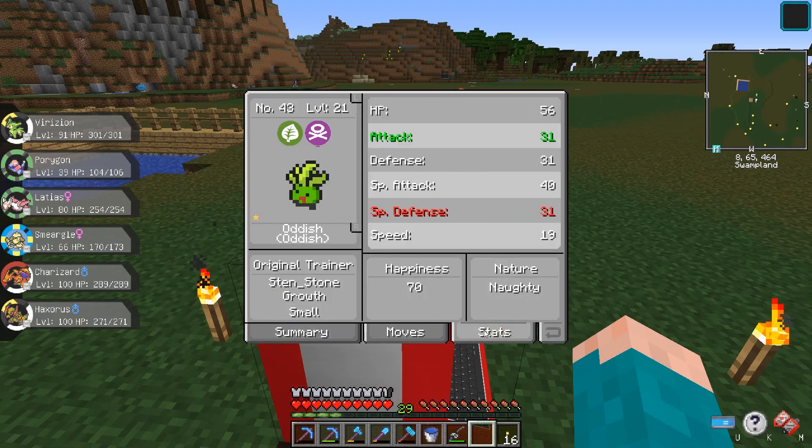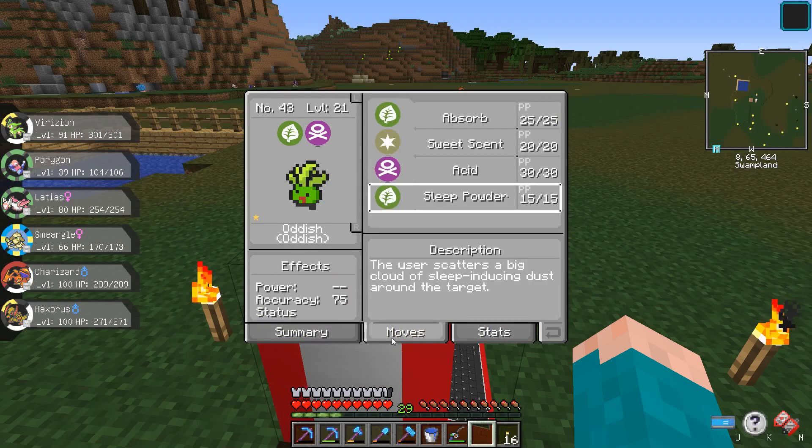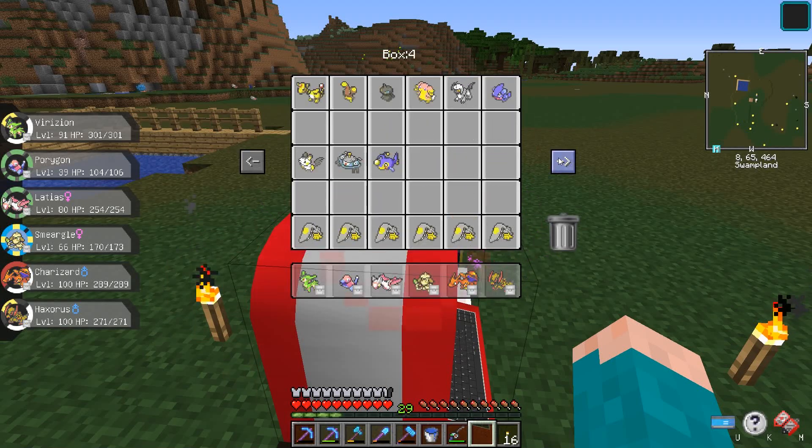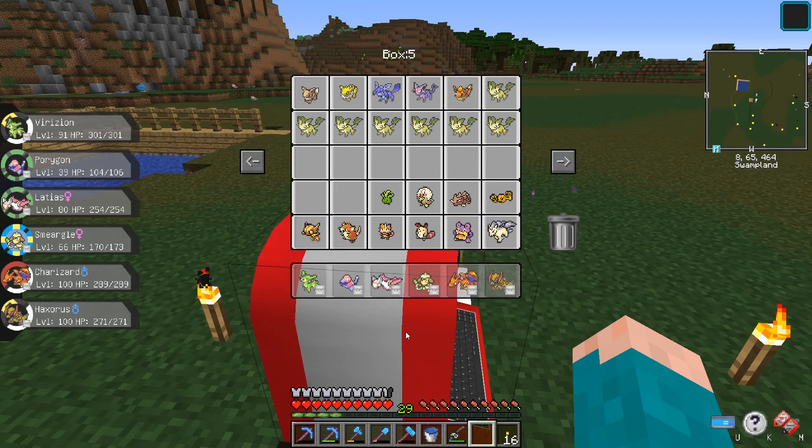Chlorophyll. Naughty nature. Grow small. Cool. Let's take him to our shiny spot, I guess. Currently sitting at a solid 10 shinies.